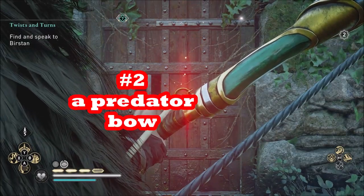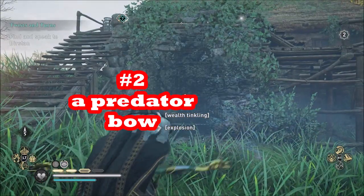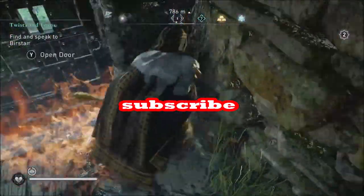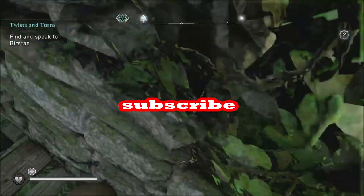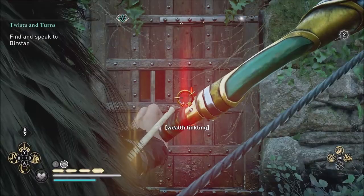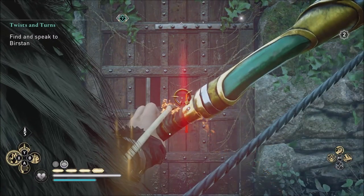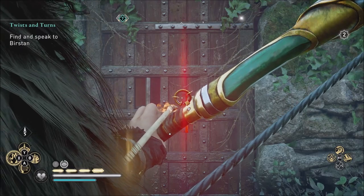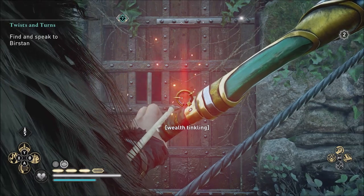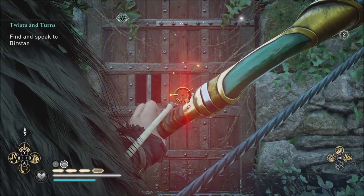This method works after Patch 1.10. Most of the good stuff in Assassin's Creed Valhalla is behind barred doors, and you can spend a lot of time trying to figure out how to shoot open the barred door from the other side. But if you had a way to open it from the front, from the way that you first find it, that would save you a lot of time.